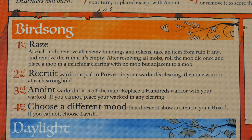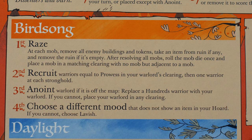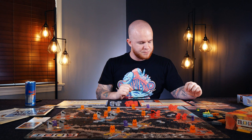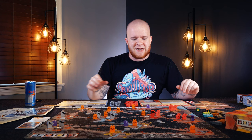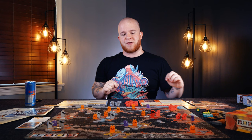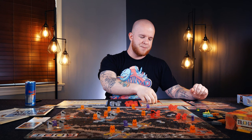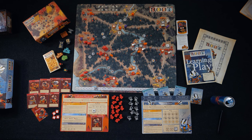Take an item from any ruin, if any, and remove the ruin if it's empty. After resolving all mobs, roll the mob die once and place a mob in a matching clearing with no mob, adjacent to a mob. What that's saying is: at the start of your turn, your mobs are going to destroy whatever is in that location with them — not meeples, but tokens. You're going to burn down the cats' buildings, destroy their lumber, and even get rid of the ruins. The ruins will have items in them that you take and place onto your board if you're able to. If you remove the last item from a ruin, you take that ruin off and it's just another build zone for everyone else.